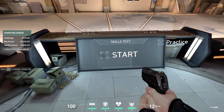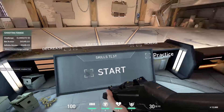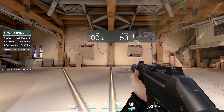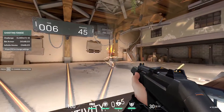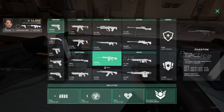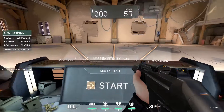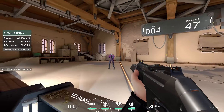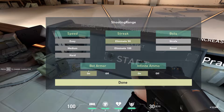Once done, do a few rounds of the eliminate-50 streak — I like doing this with an AR, recently loving the phantom. You have to flick and keep going until you hit 50 or 100. Turn on bot armor so you have to hit headshots, since body shots won't kill them. I'd recommend turning infinite ammo on for this as well.